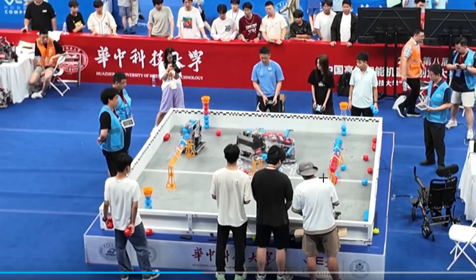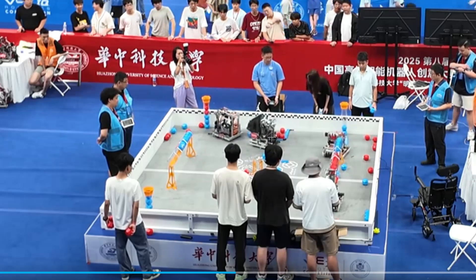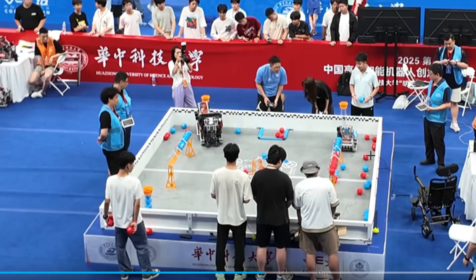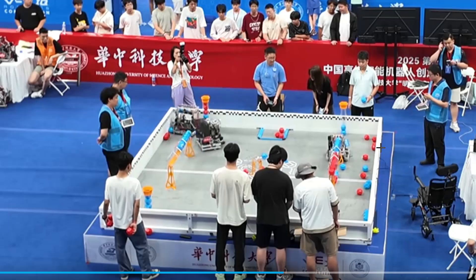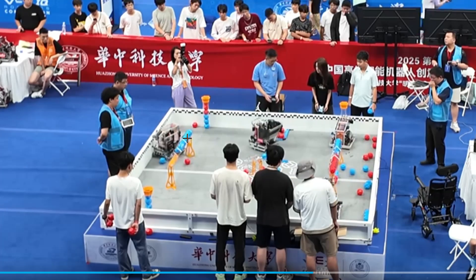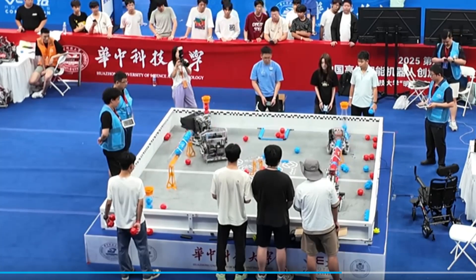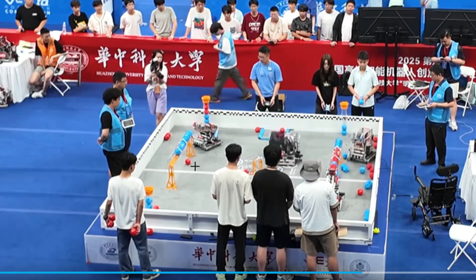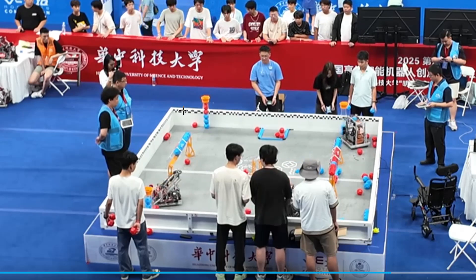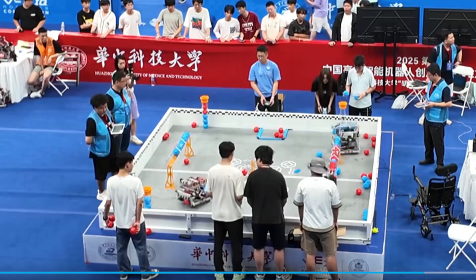They didn't score anything really in auto, but an early lead for them in the driver-controlled period because one of their robots was defending. But now, as this robot is focused on the left side Blue robot, the right side Blue robot is able to get their match loads going and return those blocks. I think this is a big advantage for color sorting teams — you can send your robot to defend first, and when you're done defending, you come back already ready to score because you have those blocks.